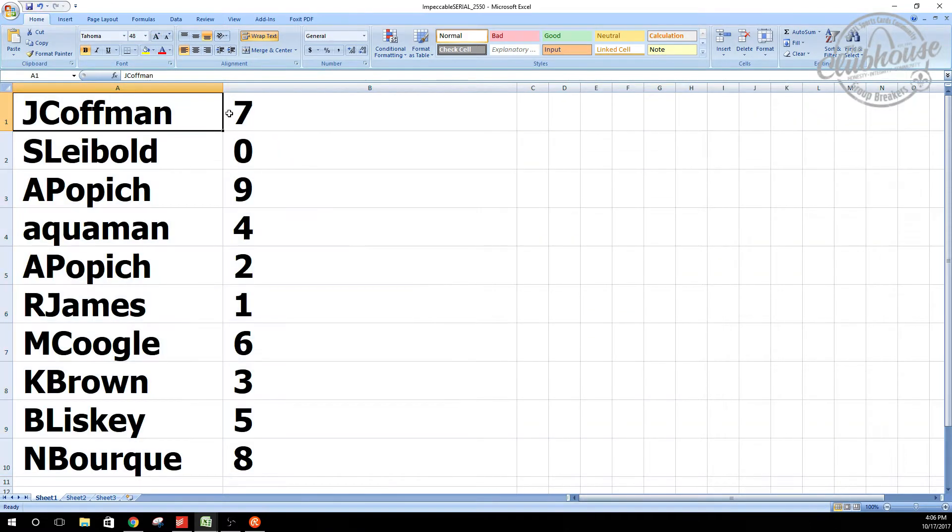Numbers are assigned: Dick gets seven, S. Leibold zero, Alan nine, Howie four, Alan two, Rob one, M. Kugel six, Ken three, Beliski five, and In Bork eight.